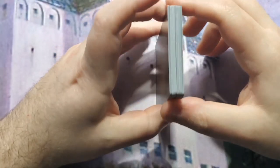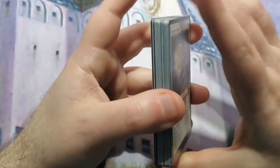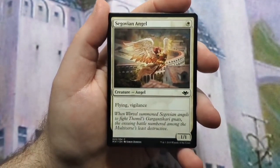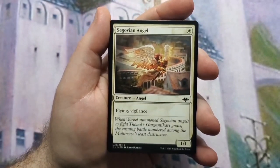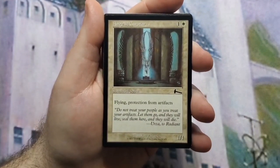Now I'm going to go over the creature section, which is quite hefty. Keep in mind this was a $40 budget, so the angels aren't going to be the big-money ones that are bangers for any angel tribal deck — these are cards that fit the theme and the budget. We start off with Segovian Angel because it's a one-mana 1/1 flyer with vigilance — it has more abilities than its actual mana cost.